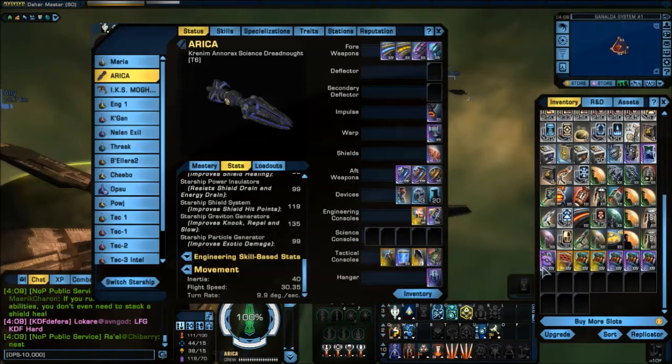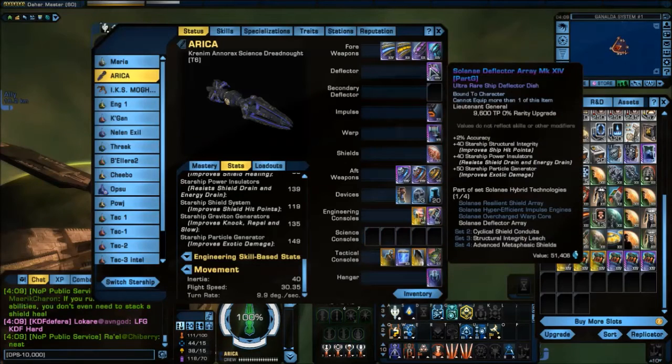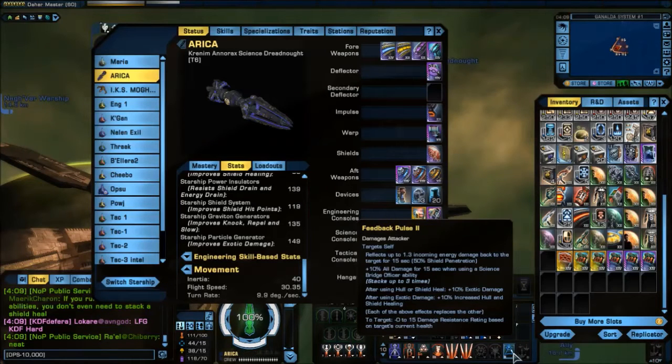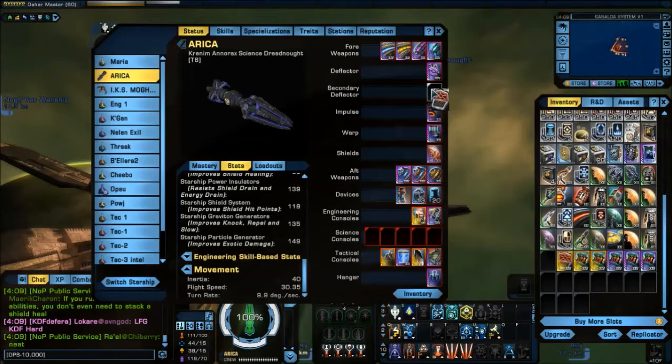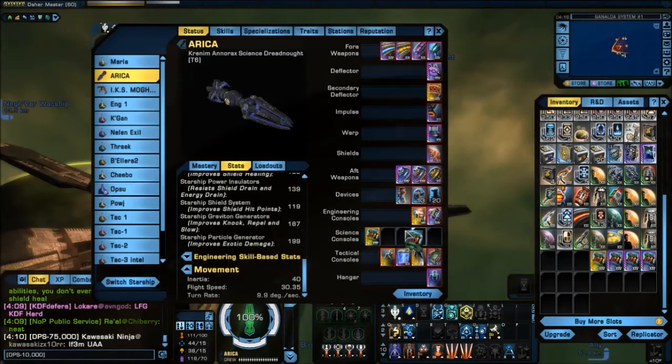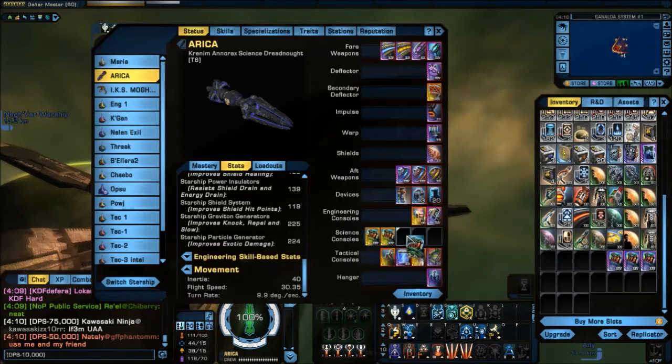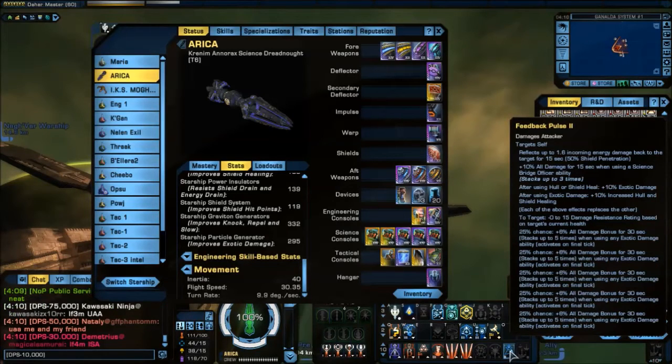If I put back my deflector, which gives me plus 50 particle gens, it now says 1.3 incoming energy damage. Keep adding items back — now it's 1.4. Adding back my consoles, increasing my particle gens, I'm already up to 1.5. Finishing those puts me at 1.6 — well, 2.5 with all my things on there — and I'm at 295 particle gens. So you can see this scales pretty nicely; at 295 you're close to doubling the attack you're getting reflected from the NPCs.